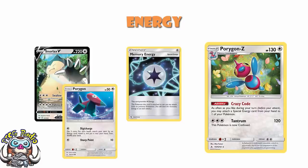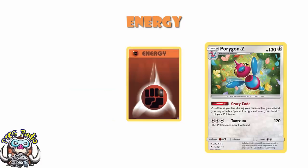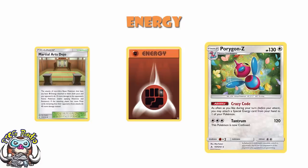And then the final energy we play is Fighting. We actually play a little bit of basic Fighting Energy. The reason is Martial Arts Dojo — if you're behind on prizes and you've got a basic Fighting Energy attached, and it must be a basic Fighting, not an Aurora Energy, you do an extra 40 damage. Otherwise, you do 10 damage with just a Fighting Energy attached. You're not playing any other basic energy, so why not play this as a little bit of a trick?